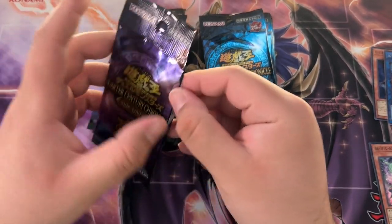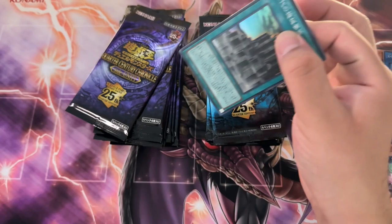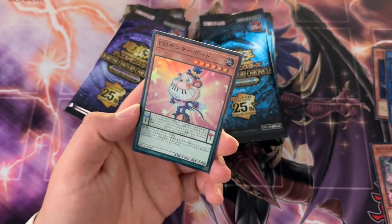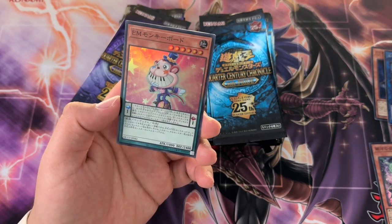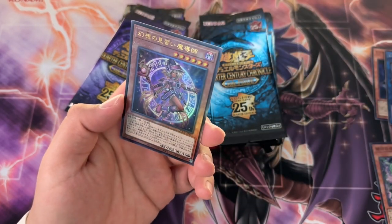Let me know in the comments — what do you prefer more? Because they did mix it up quite pretty well, right? Like, we have Dark Magician on one side and Blue Eyes. And then we have Heroes on one side and we have Black Wings on the other. We got Yubel on one side.